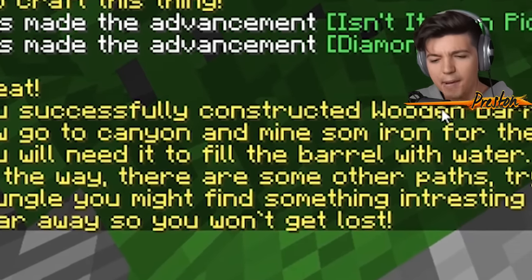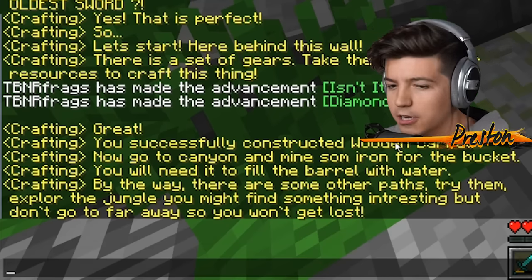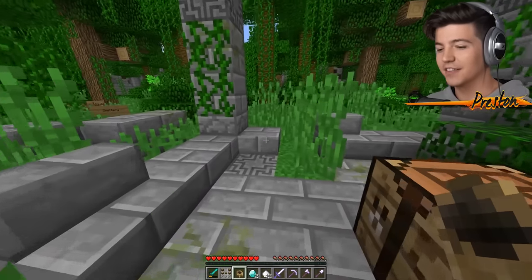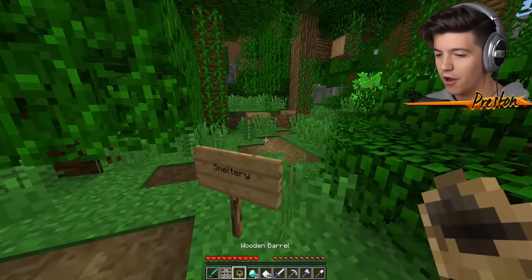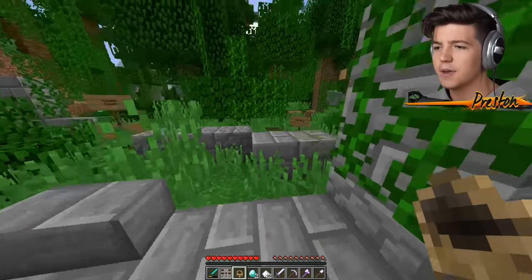Now go to the canyon and mine some iron for the bucket. You will need to fill the barrel with water. By the way, there are some paths — try them. Explore the jungle. You might find something interesting, but don't go too far away so you don't get lost. Thank you, Mr. Crafting Bench. I think this may be the nicest crafting bench I've ever met. But I need to go fill this barrel with water. I also need to go to the canyon and get myself some iron to make a bucket.